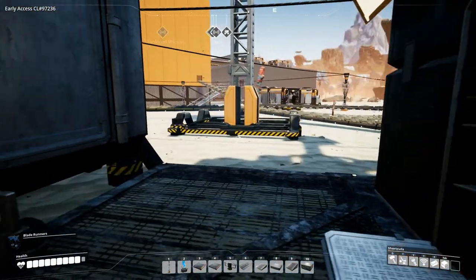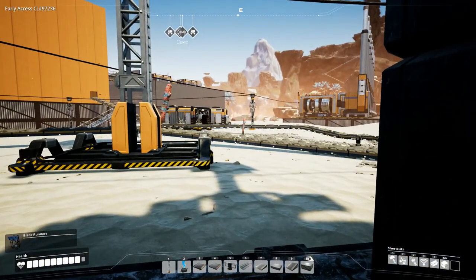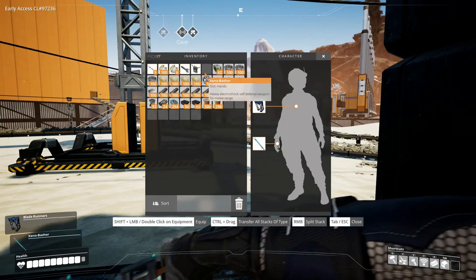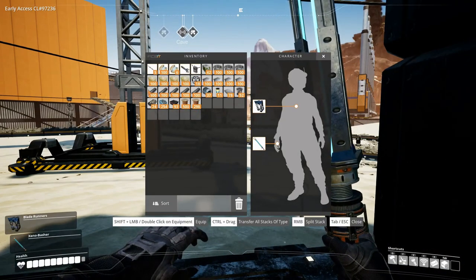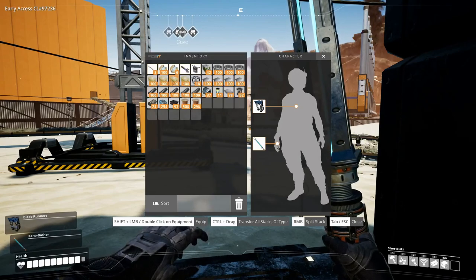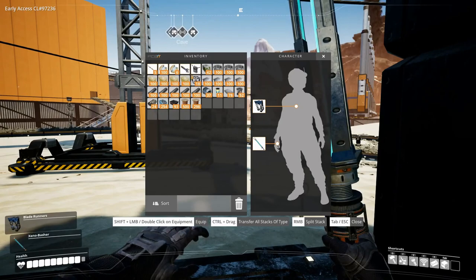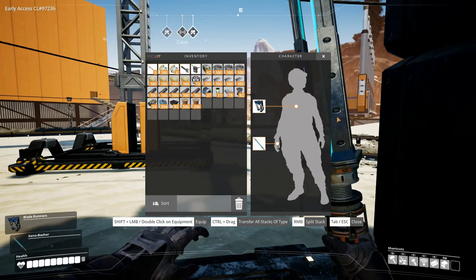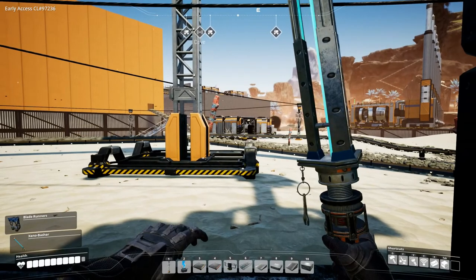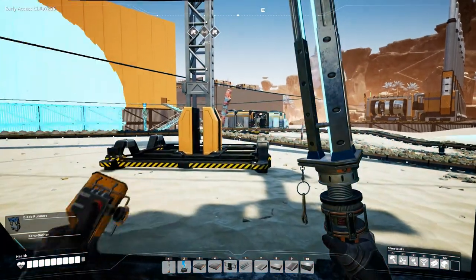Let's equip ourselves. We are pretty well equipped — we have stuff for building, walkways and such, some concrete, our object scanner, a bit of nuts, and our trusty Xeno Basher. So let's scan for some caterium ore and go find it.